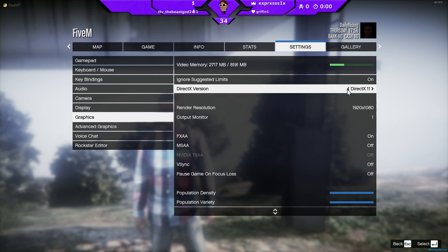It's basically this setting right here. Some of you guys' default might be on DirectX 10. What I want you guys to do is change it to DirectX 11, because that allows GTA 5 to actually share to OBS. I had it on DirectX 10 and it wouldn't let me share with game capture on FiveM — it's so weird. So what you guys want to do is switch it to DirectX 11.